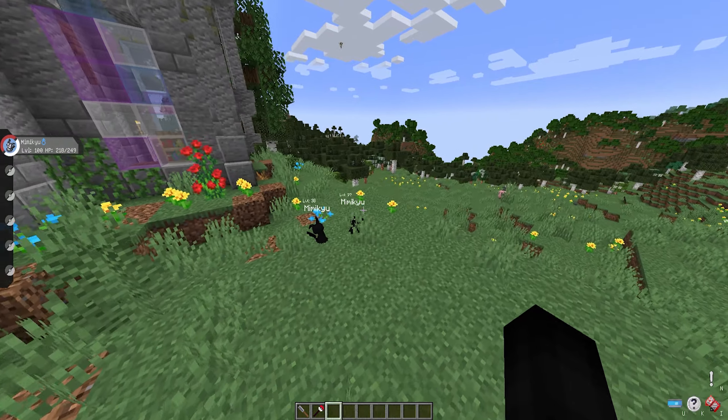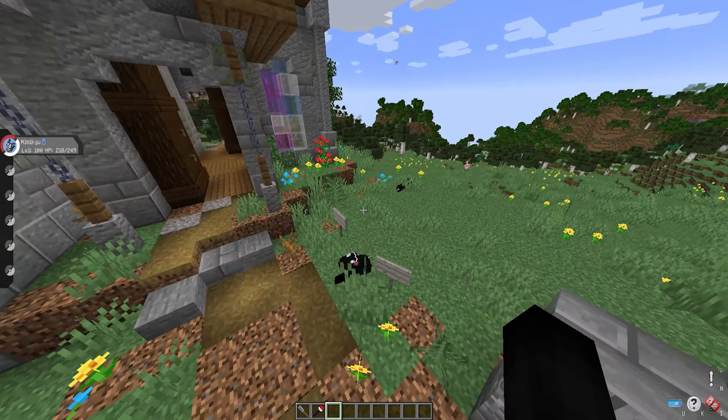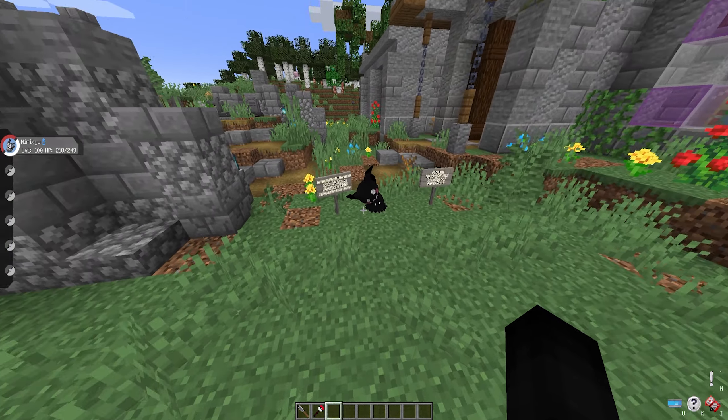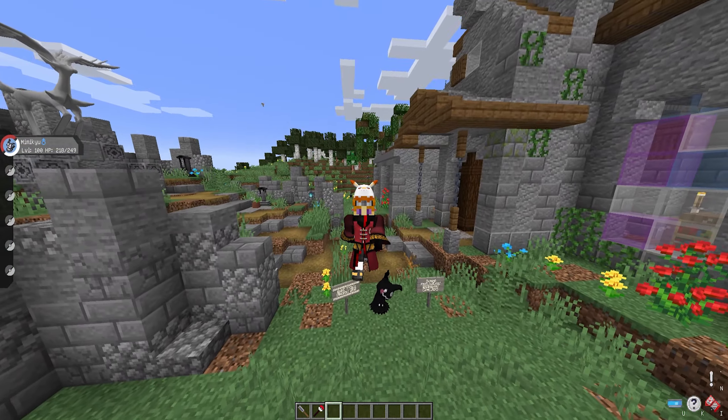That's how you get spirit Mimikyu in your Pixelmon world. You've got to find these graveyard structures in your world, which are very common — you shouldn't have any problems locating them. Then simply wait at midnight, specifically midnight. That is the only time you're going to be able to encounter him, at an ultra rare chance.